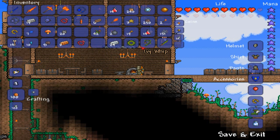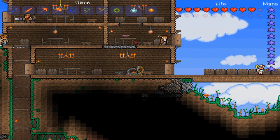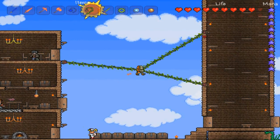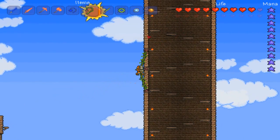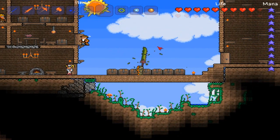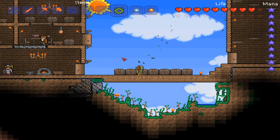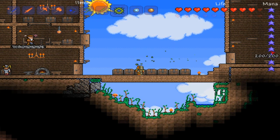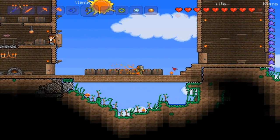Here you can see them in my inventory — I think they are some of the coolest looking items in the game. Along with the molten items, these look pretty cool. You can see the Ivy Whip suspending you in the air, the Blade of Grass which is a great sword, and the Thorn Chakrum bouncing off things — it goes quite far and returns really quickly, making it a pretty good ranged weapon.